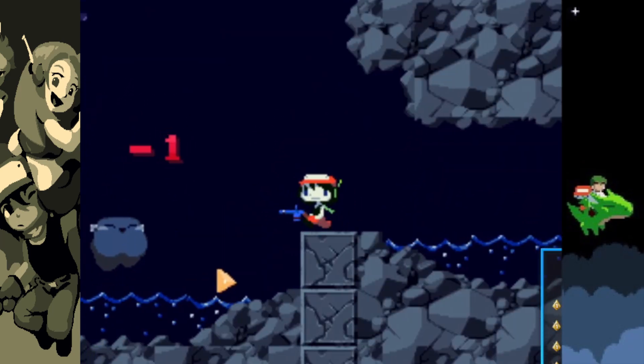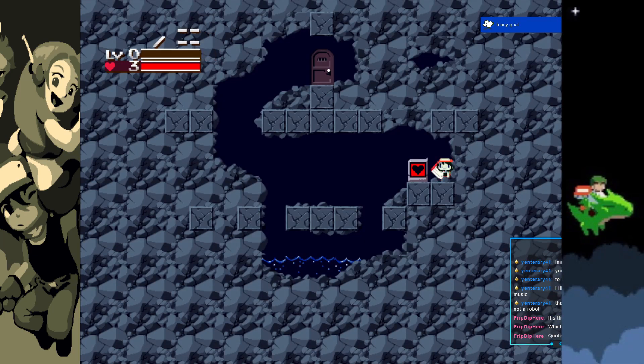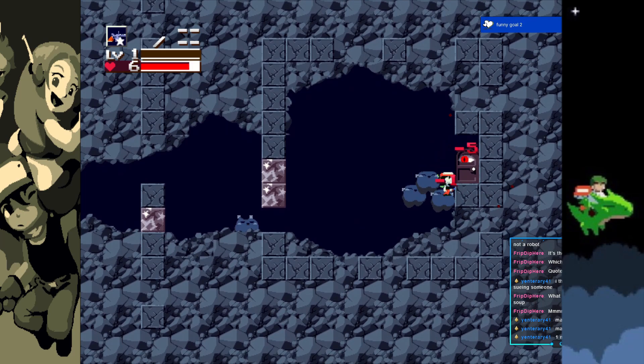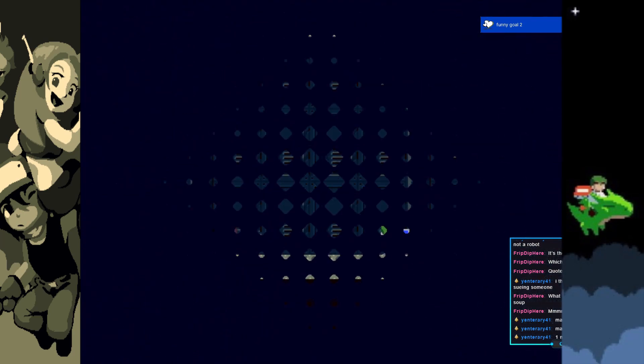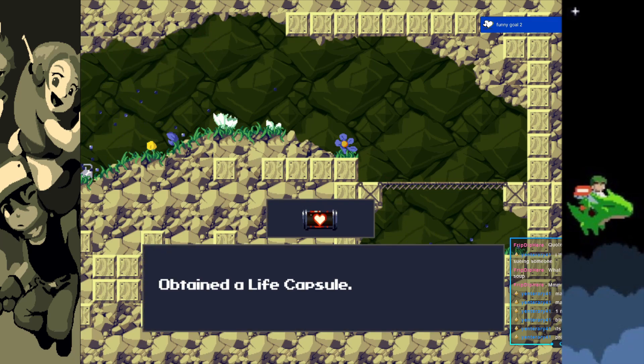After a quick restart because I'm stupid, I get the challenge underway, starting off with my first necessary kill — the door. You have to kill this door in order to progress; if you try to interact with it, it just says dot dot dot. I need as much health as I can to survive all the hits coming my way, so grabbing life capsules are a necessity.